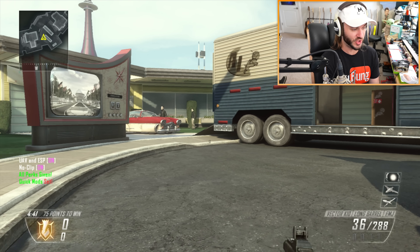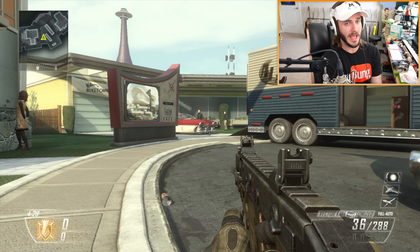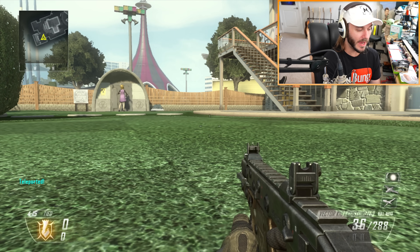If you click down while crouched it gives you a quick set of cheats - god mode, infinite ammo, we don't have to reload anymore, we can't be killed, and it gives us wall hacks and unlimited UAV. I can load in some bots to try it out. Left on D-pad pulls up the little map and you can teleport yourself wherever you want.